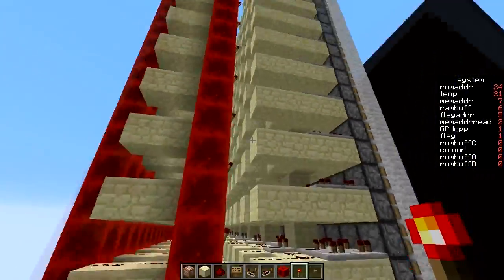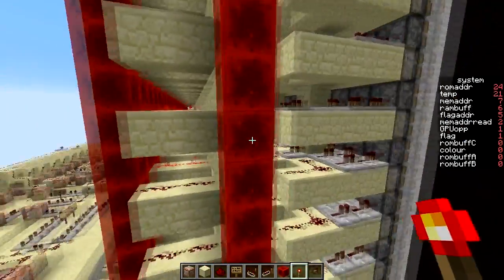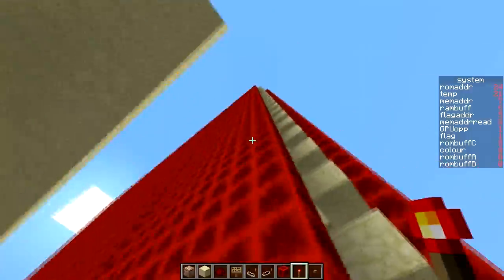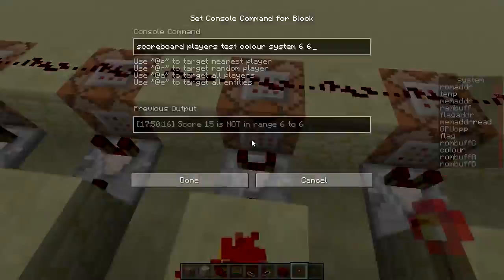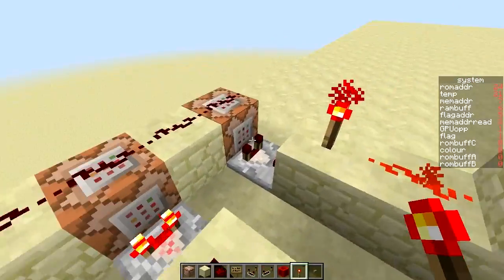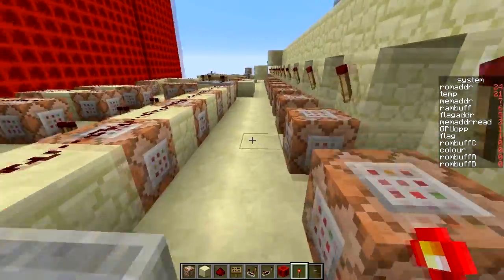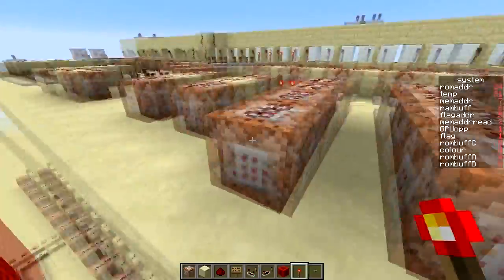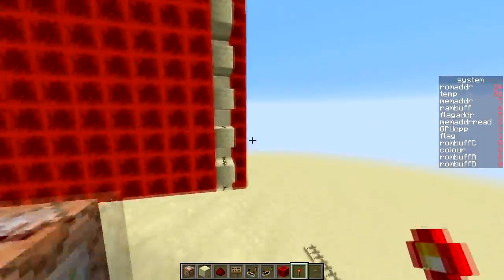The control logic is over here. These command blocks remove rows of redstone blocks with fill commands to control the display, and you have similar logic over here. To reset, you just set all of this to redstone blocks, which is the easiest thing to do. This big section is basically all the different color checks — if the color is 6, if the color is 7, if the color is 8, and so forth, all the way to color 16, because there are 16 full colors. This decides the graphics processing function — fill, hollow, or dots — and this part resets everything.